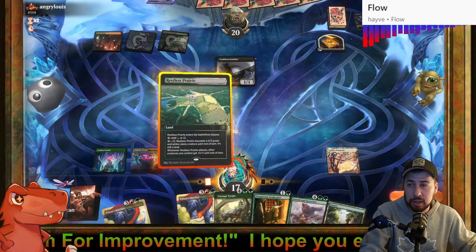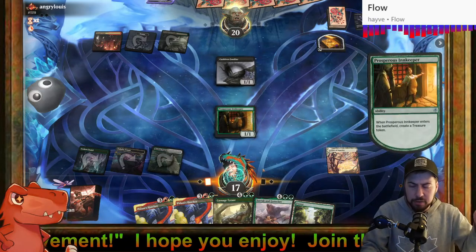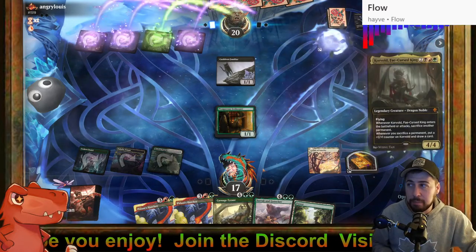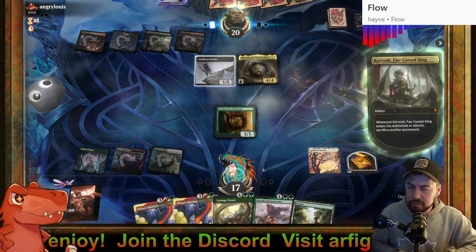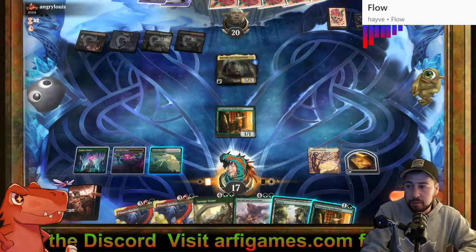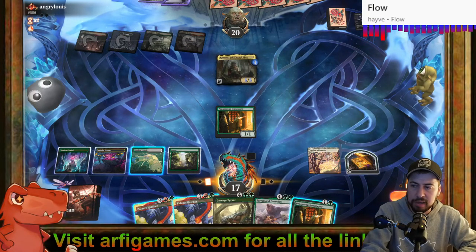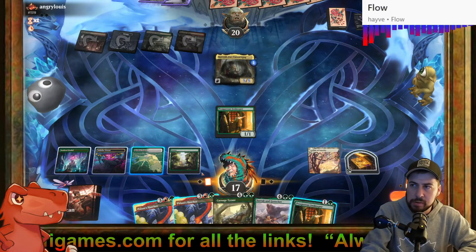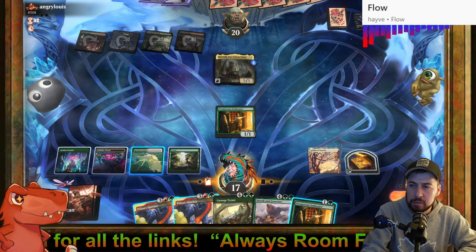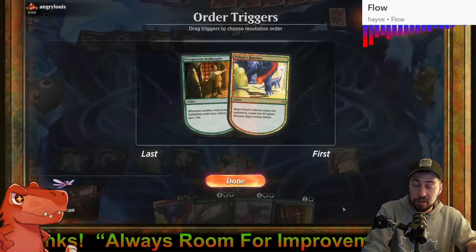Hopefully they don't have Fatal Push or something. For two damage I'd be surprised if Innkeeper survived. Claim the Firstborn to steal Innkeeper. Corvold — okay I see what's going on here. But we're not dead yet — Corvold is not as scary. However I'm kind of tempted to go with Polani's Hatcher — gain a bunch of life maybe.